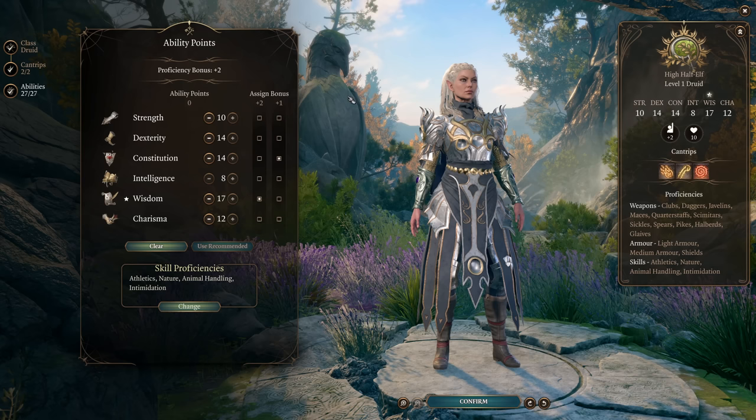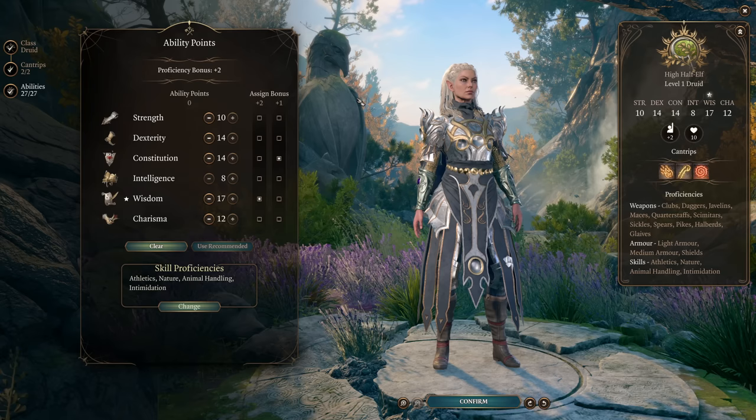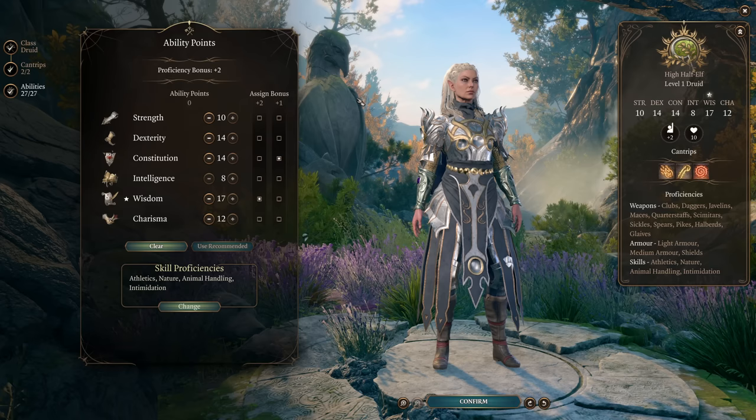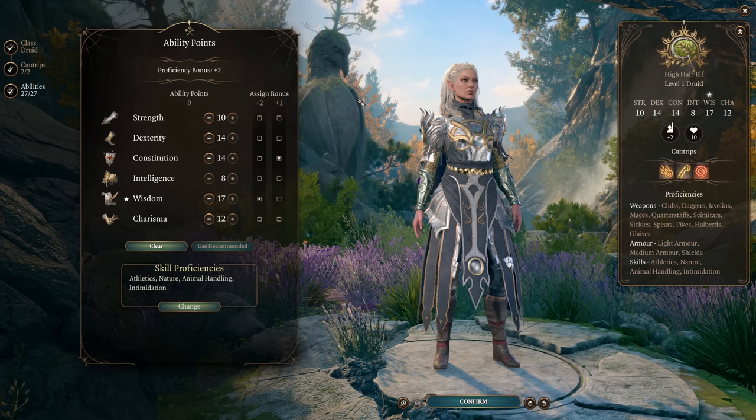I've already done one of these for Minsk which you can check out, and we're going to do Jaheira now. In previous games Jaheira was a fighter-druid multi-class, but that isn't as bad as it sounds if you're familiar with 5th edition or Baldur's Gate 3 multi-classing, because in 2nd edition Dungeons and Dragons a multi-class character more or less got all the abilities of both classes at the cost of leveling slower than single-class characters. So Jaheira was both a fighter and a druid, with all the abilities of both, just at the cost of being lower level than the rest of the party.